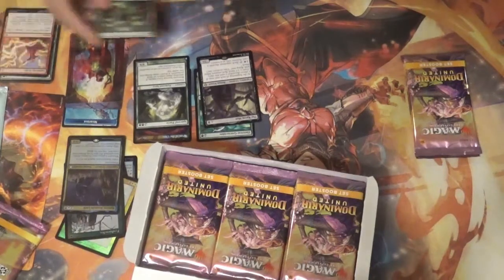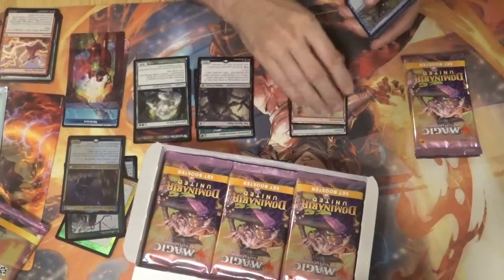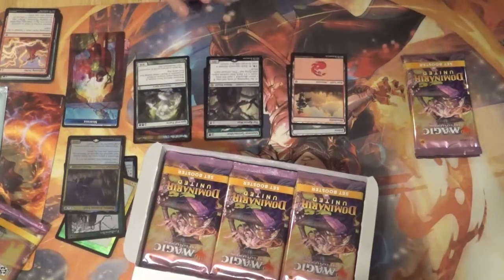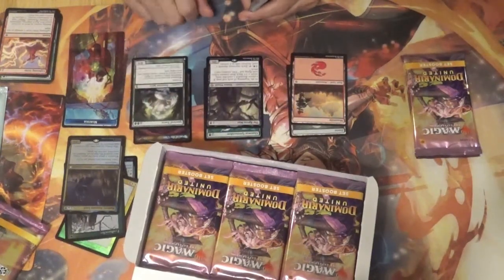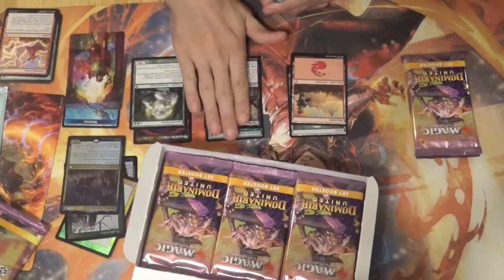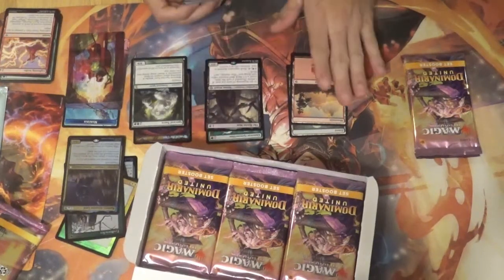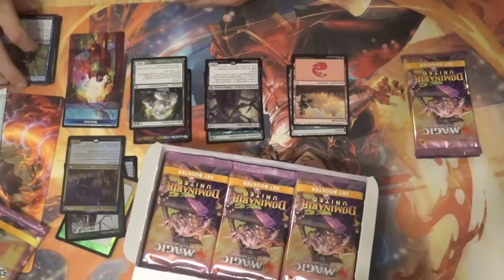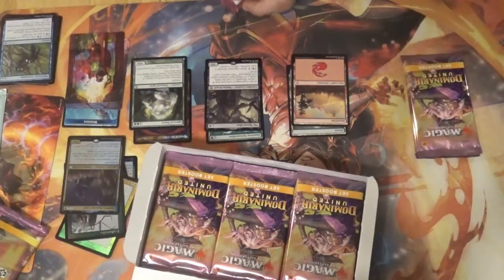So the groups here: if there's a rare in the back of the pack, it's going in this pile. This is the rare or mythic of the pack, and then arts and lands — that's how that's being ordered up.